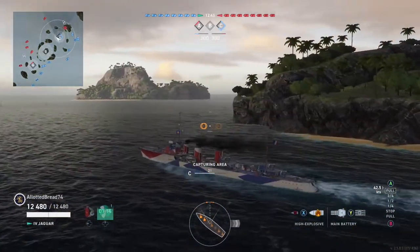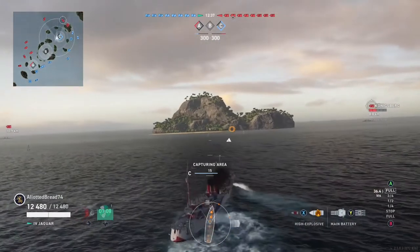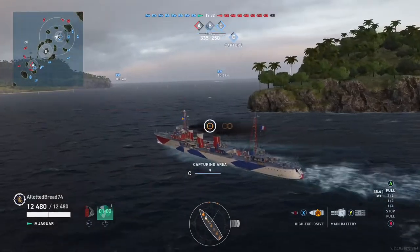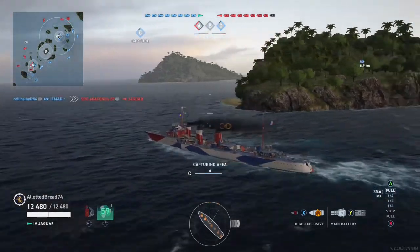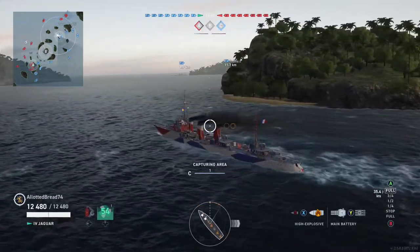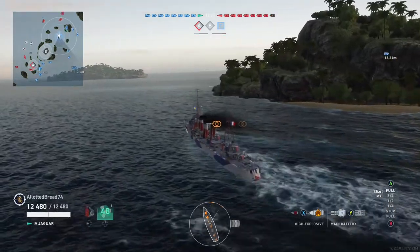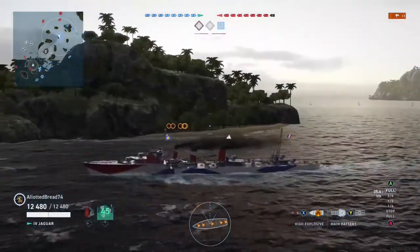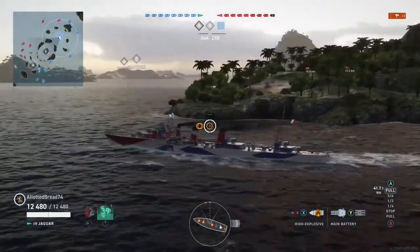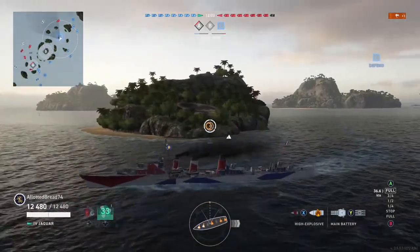I capture C by doing a little lap around this island — it just buys time and keeps cover. There's also a Konigsberg out here. Koningsbergs are actually a pain to kill for some reason. I had a match recently where there were five Koningsbergs on the enemy team and at the end it was me in my New York left. Rather than try to shoot the Konigsberg to death, I rammed it while the Nacelle killed the Iron Duke.